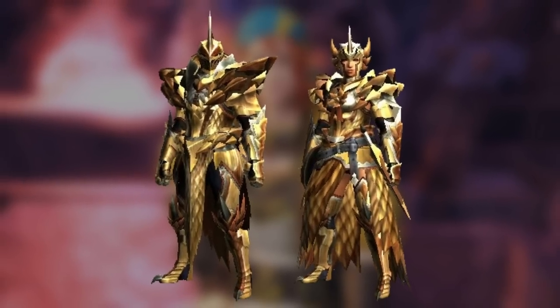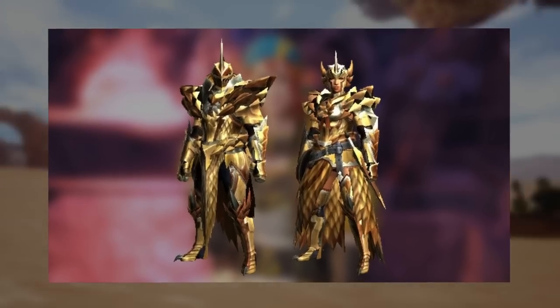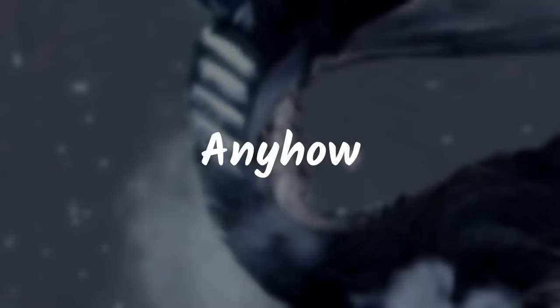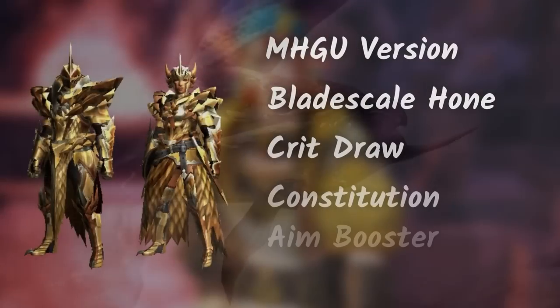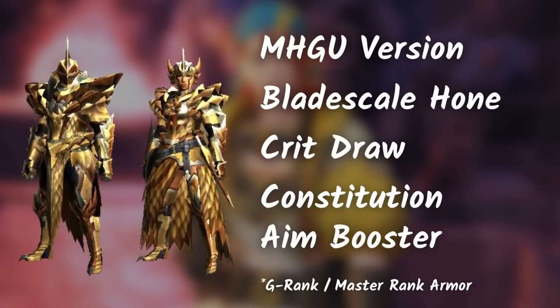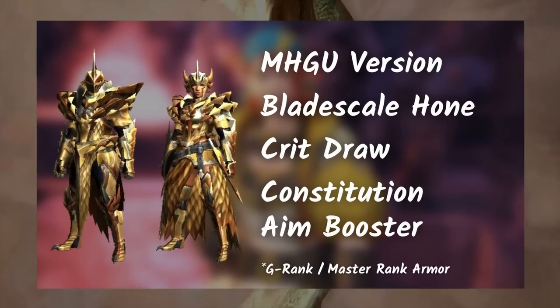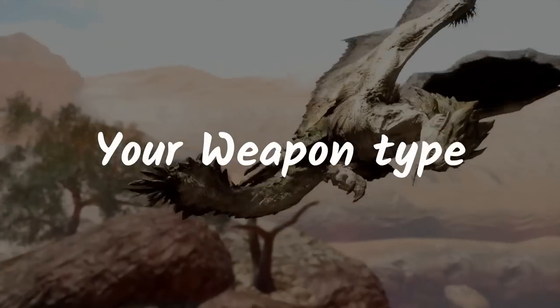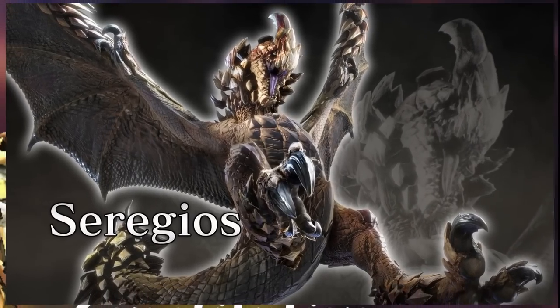Here's what the Seregios master rank armor set looks like. Looks like a badass gladiator to me. If we use Generations Ultimate as a reference for the Seregios armor set, it has these skills. It's an interesting combination of skills, but typically you'd want to mix this up with other armor sets depending on your weapon. Also, Blade Scale Hone is a special skill of Seregios.